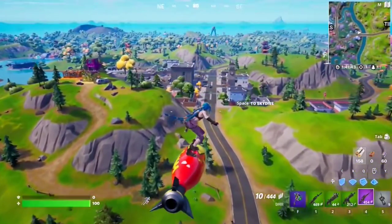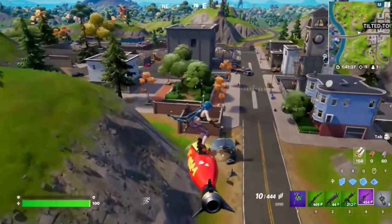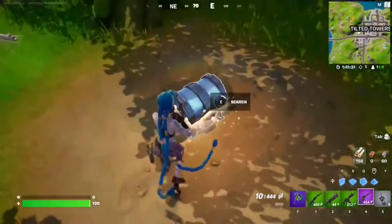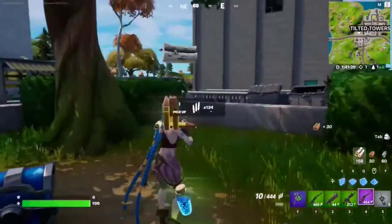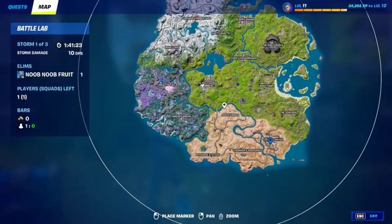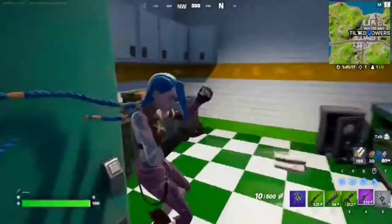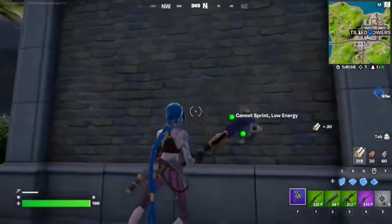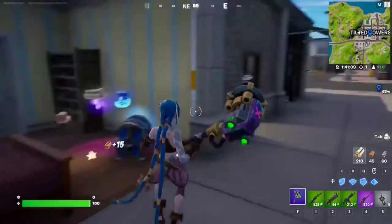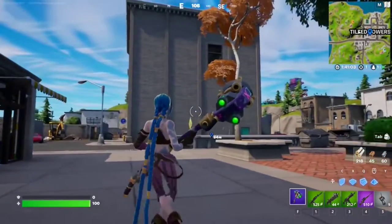For this Week 1 seasonal quest, you have to search five chests at Tilted Towers or Condo Canyon — one of the easiest quests. Just go to either of these POIs and find yourself five chests. This is very very easy. I can hear one here — just go around any random building, open five chests, and that should complete the quest.